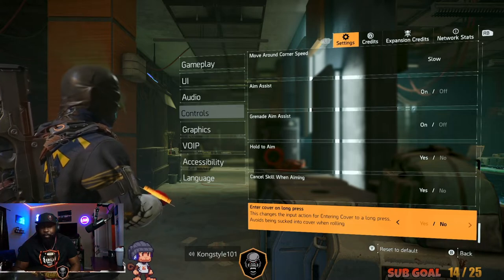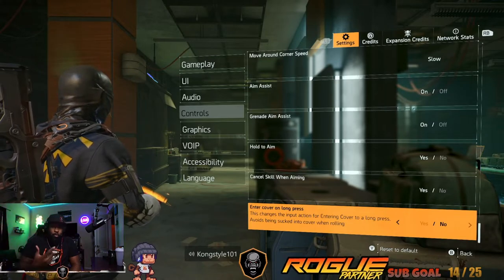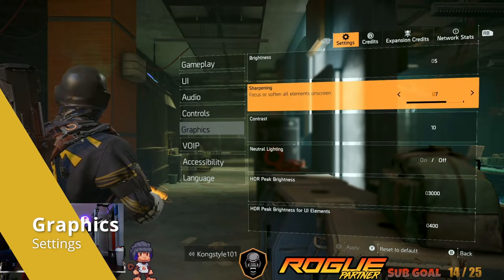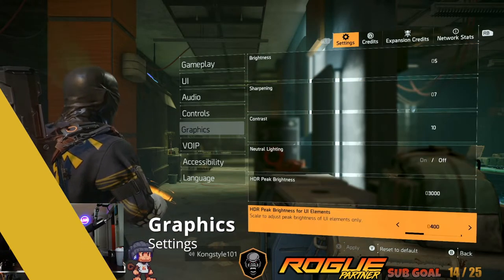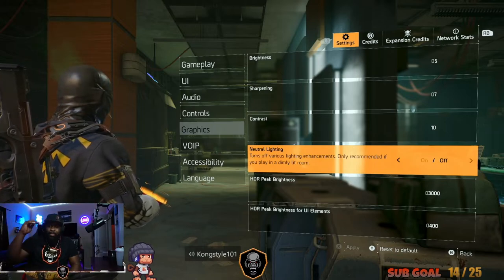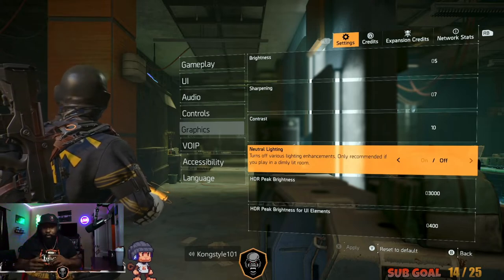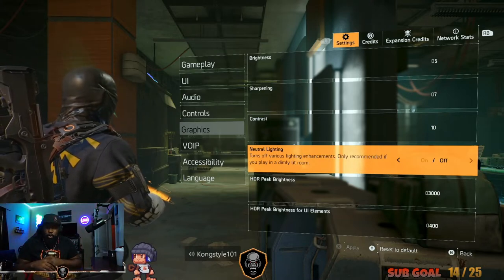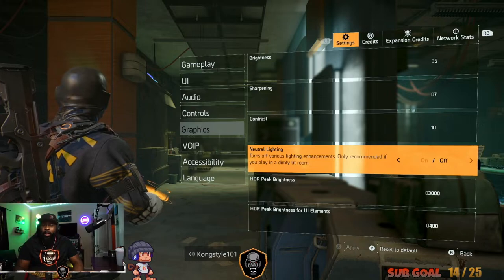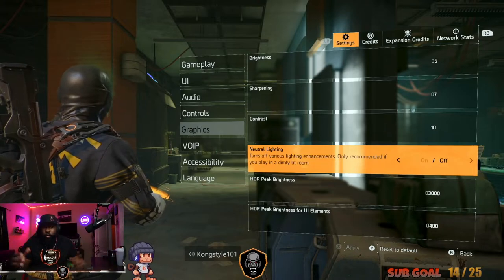Enter cover with long press — preference; if you notice yourself going into cover accidentally while rolling instead of strafing, use the long press option. Graphics — completely preferential based on your monitor. One important thing: when I go into my menu during gameplay, sometimes the sun is so bright you can't see anything. By adjusting the natural lighting up or down I can control that sunlight and see farther. Nighttime — I usually have natural lighting off so it's brighter at night and I can see further.